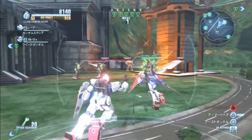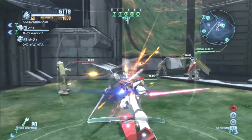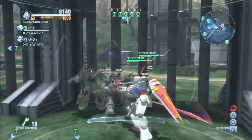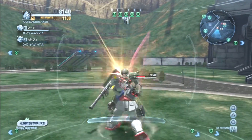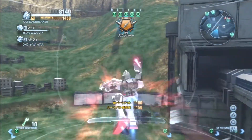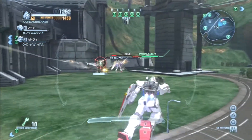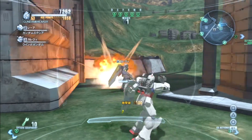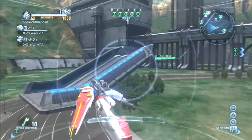Also, another improvement in Gundam Breaker 2 is the actual shield. In Gundam Breaker 1, when you block with the shield, after it takes a certain amount of damage it breaks. In this one, it takes damage — you'll see little points fly out of the shield — but I haven't experienced it breaking on me even after it took a whole bunch of damage. In Gundam Breaker 1, the shield could break so fast, but in this one it just feels a little bit stronger.